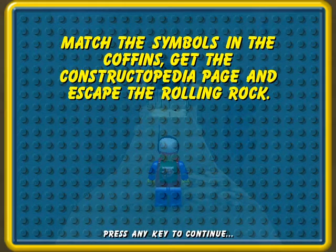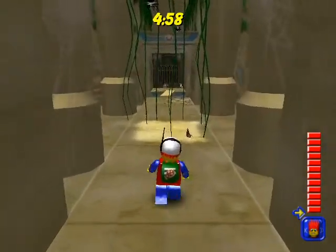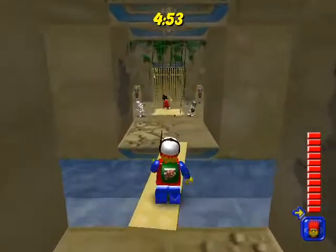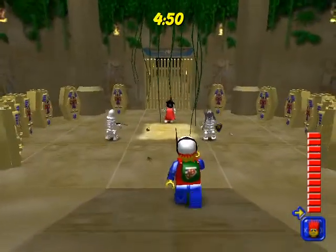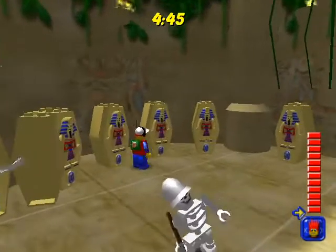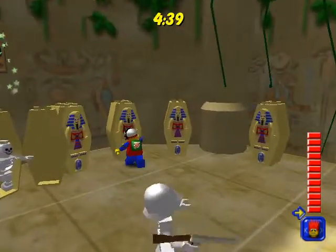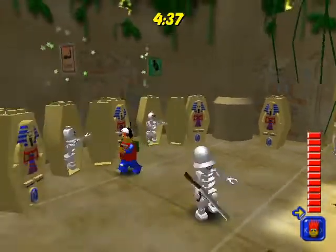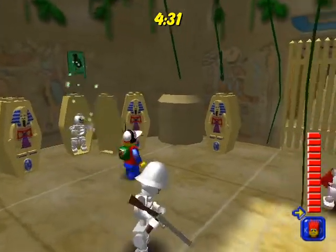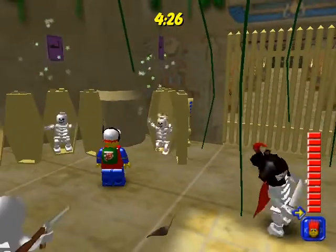Match the symbols in the coffins, get the constructopedia page, and escape the rolling boulder. This minigame is pretty simple as long as you can do a matching game — and it goes pretty quickly, thank god. Oh hey, a crusader and a dude with a gun — they were probably just buried in the pyramids and died in there. This is what happens to LEGO people when they die: they turn into skeletons.